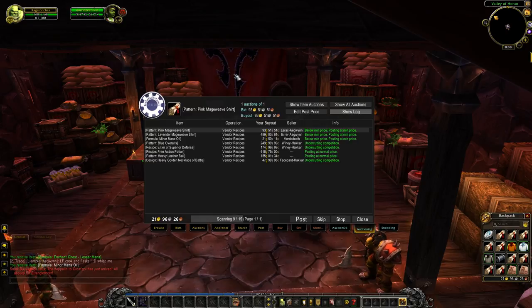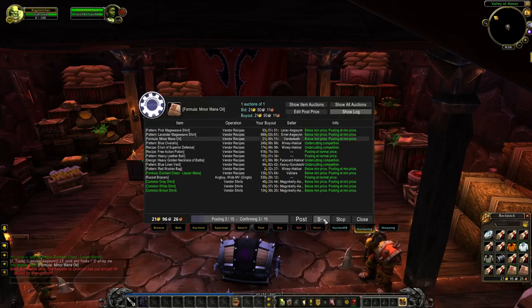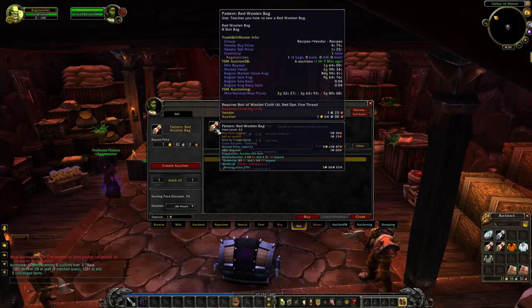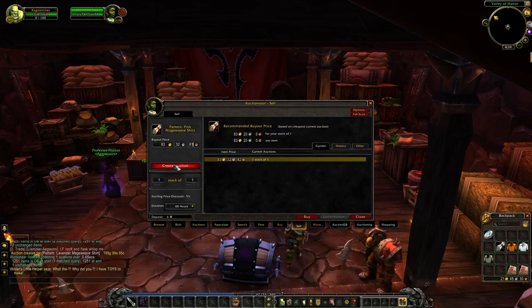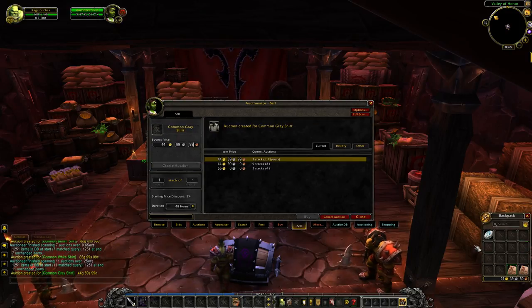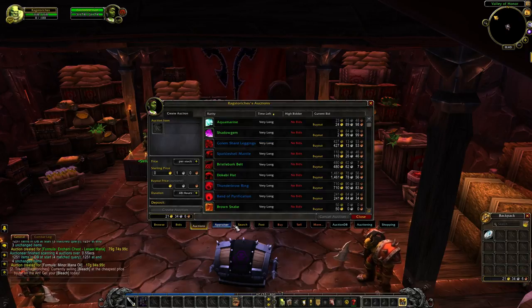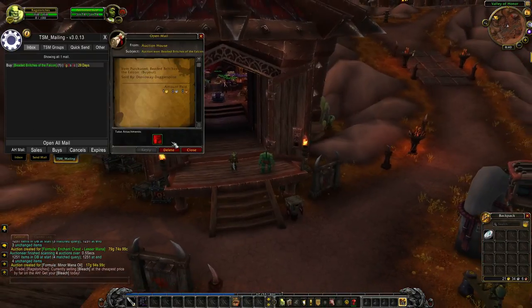Let's start up the post scan and see if it actually catches any of these. The ones that say below min price I'm not going to post because I want to be the one with the lowest auction, especially since they're just from vendors. Skipping those. Undercutting sounds good. Posting at normal price - so there's probably no one competing. Pattern red woolen bag - we only bought it for four silver, so I'm definitely cool with selling it for more. Shirts appear to have a little bit of a market - I'm not sure if anybody will buy them. We're going to give the bleach another shout out and post that one transmog item we bought prior to the vendor run - apparently 81 gold, posting at normal price. That seems reasonable.